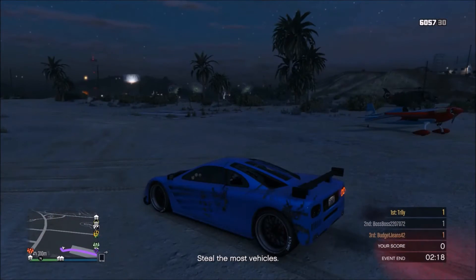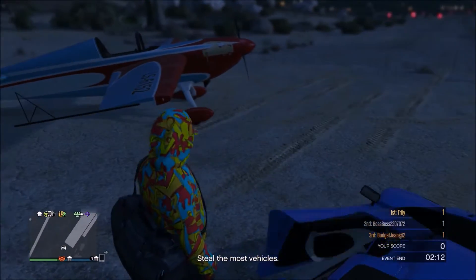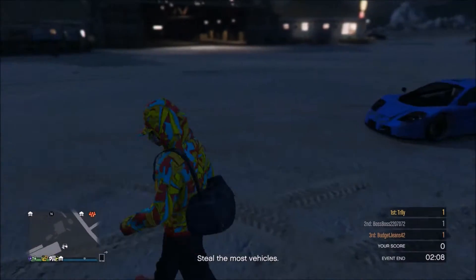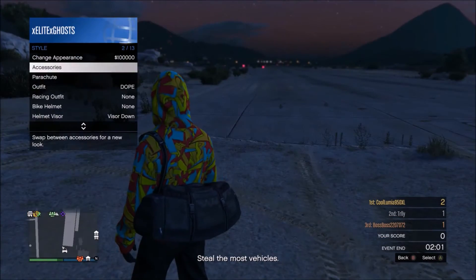First thing you want to do guys is come find an aircraft — for example, a helicopter or a plane. In this video I'm going to be using a plane. First thing you want to do is have a duffel bag on an outfit already. Links will be in the description on how to get the duffel bag.